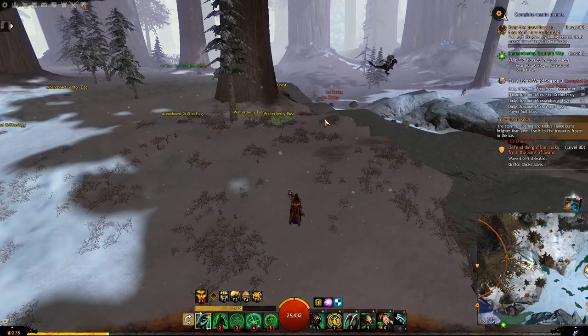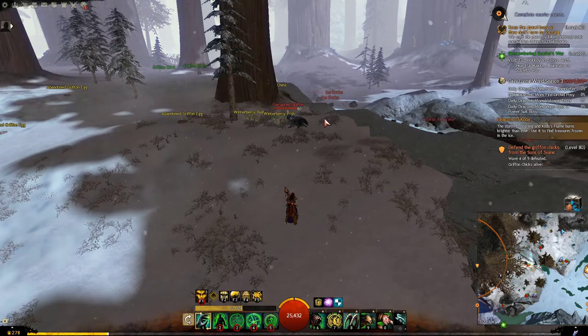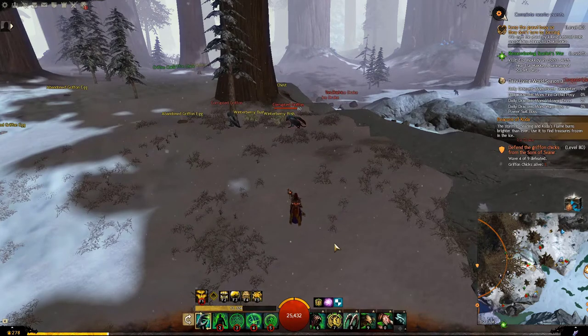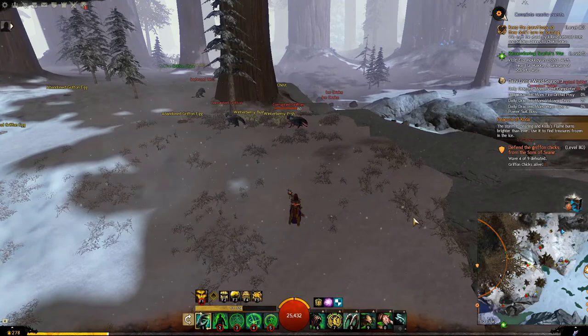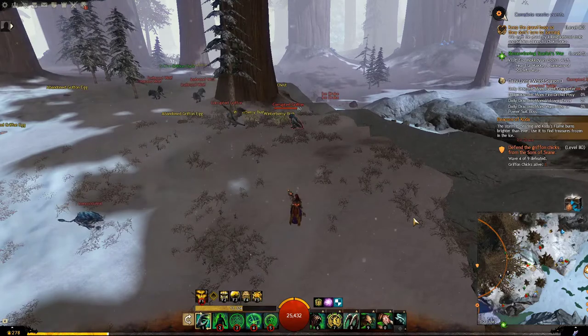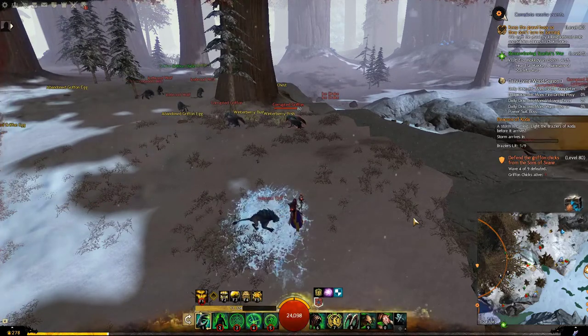The next and last map we will talk about is Bitterfrost Frontier. This is the map you get from Chapter 3, and all the sources we explained before can be applied here. Gathering here is way better than any other map — you can get around 50 per character per day by simply gathering.